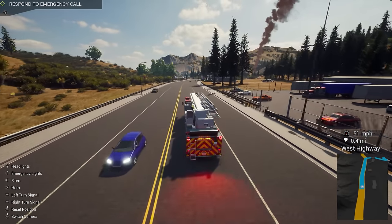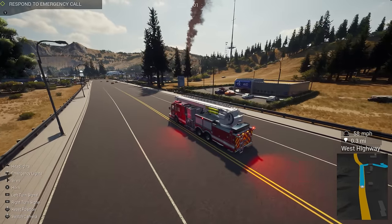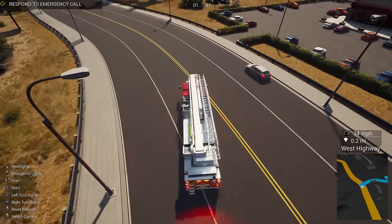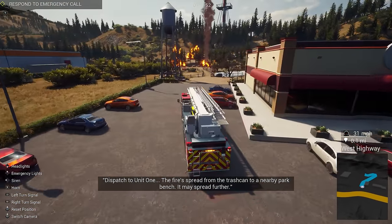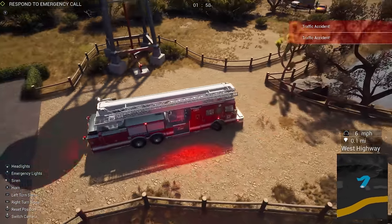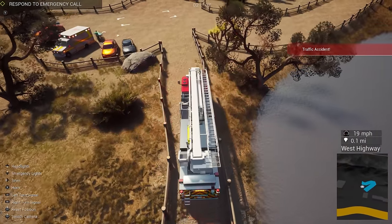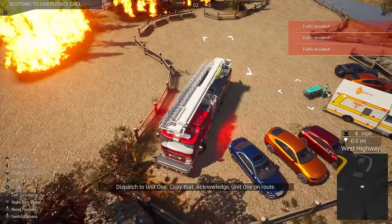I can see smoke. We'll get our AI crew to help us out today since we're playing single player. I guess we have to make a turn here — yep, they want us to cut through this way. There we go — that worked. Watch out, the fire could spread further. Traffic accident — because of how we drove! We could have gone around to the right but screw it. Throw it in reverse buddy, parallel park this.